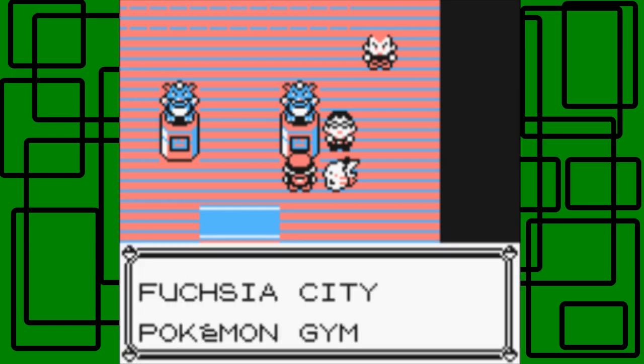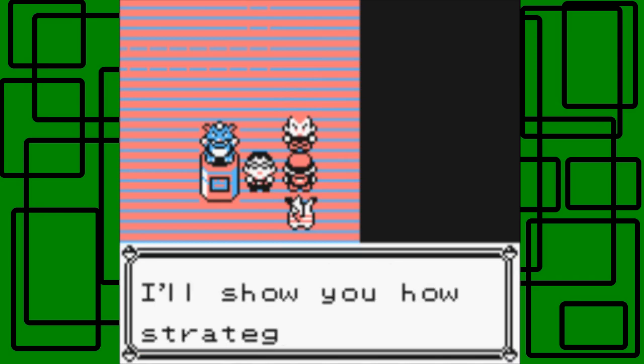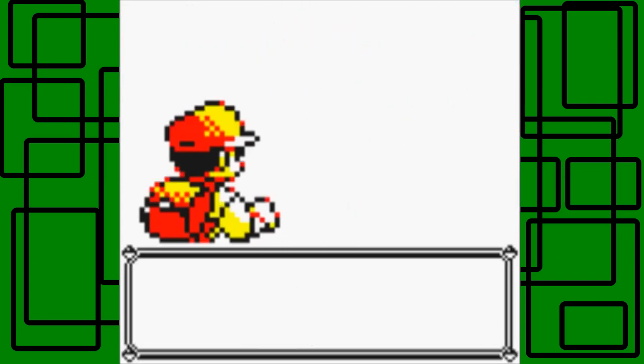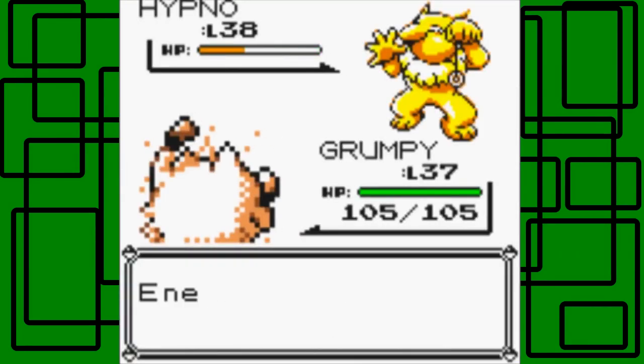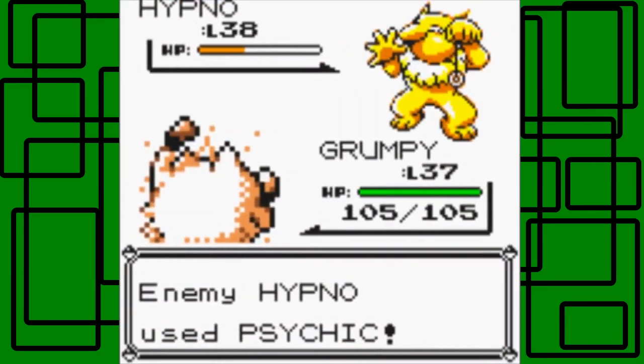Okay, Fuchsia City Pokemon Gym — let's go. Here's a Tamer, I believe. He says strength isn't key for Pokemon, it's strategy. That's true. I'll show you how strategy can beat brute strength. I have Grumpy up front. Oh, he's a juggler — my bad. He has one Pokemon: a Hypno. Okay, this isn't a good match-up because Grumpy is Fighting-type. Let's use Body Slam. Hopefully we can take it out. It's level 38. And we get a Psychic on us — jeez, this is a Poison-type Gym, not a Psychic-type Gym!